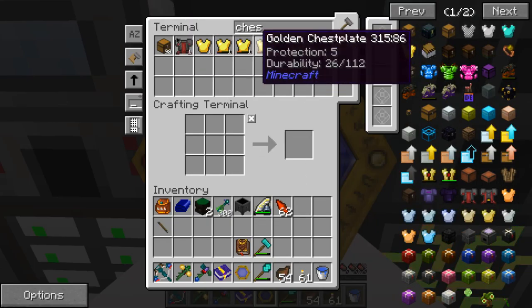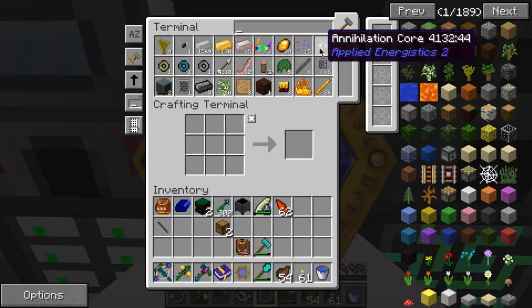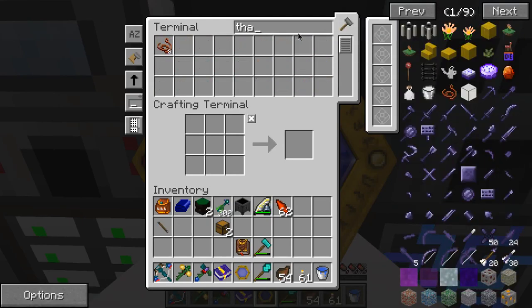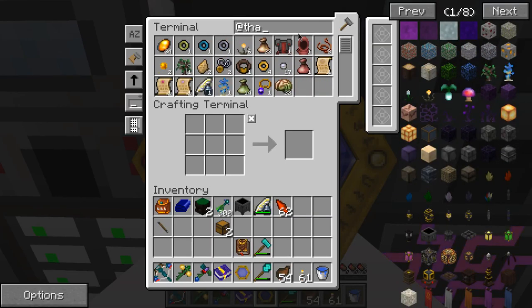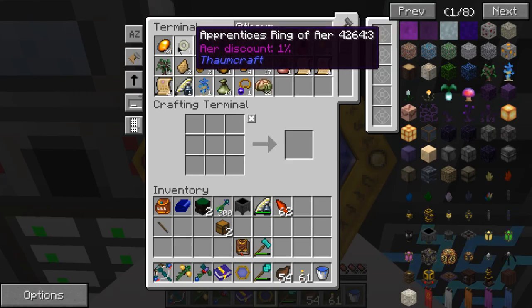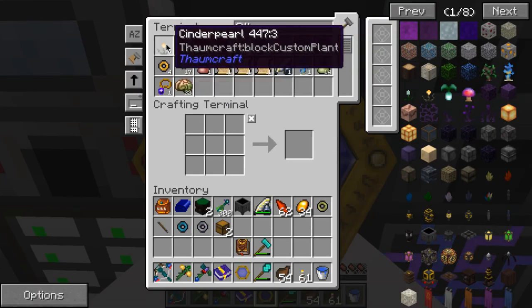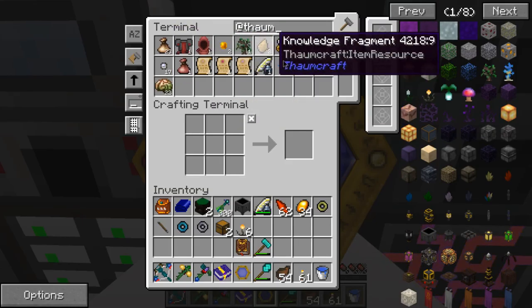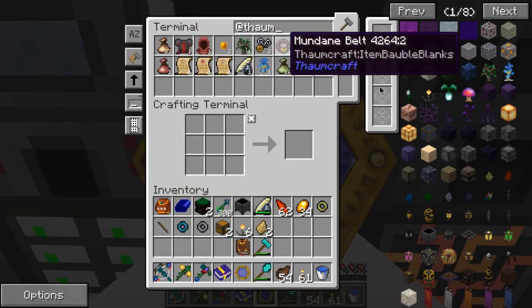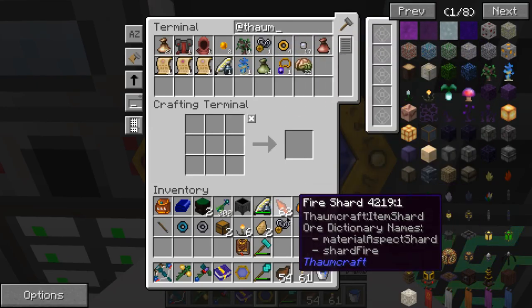I'll have two chests for now. I'm going to put everything from Thaumcraft in here — everything that's useful, of course. This might be useful, that might be useful, that's useless. I have greatwood — that's awesome! Actually, you know what, I'm going to leave these.